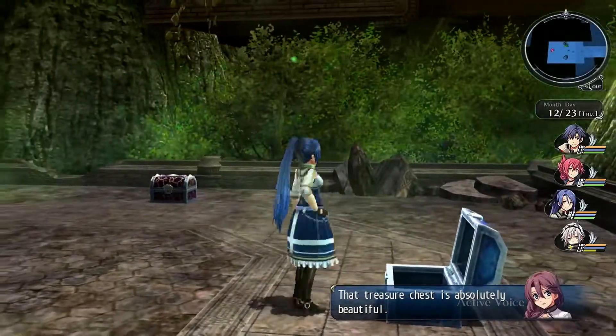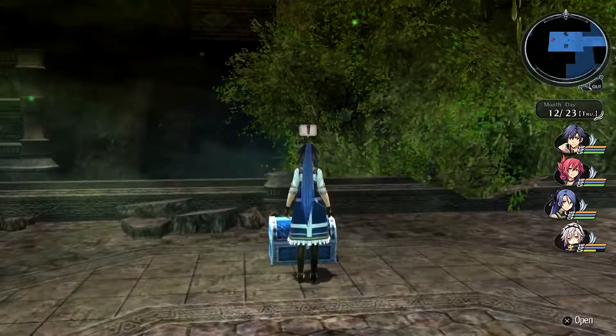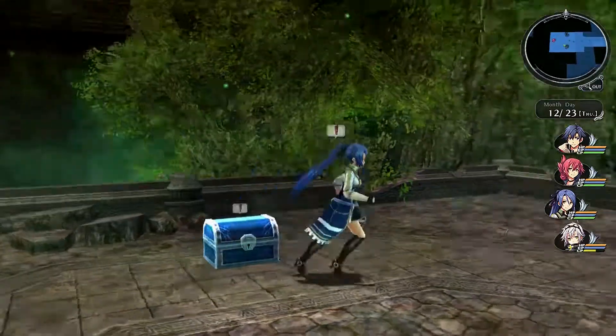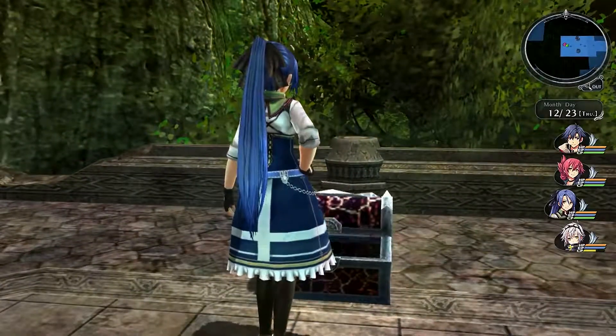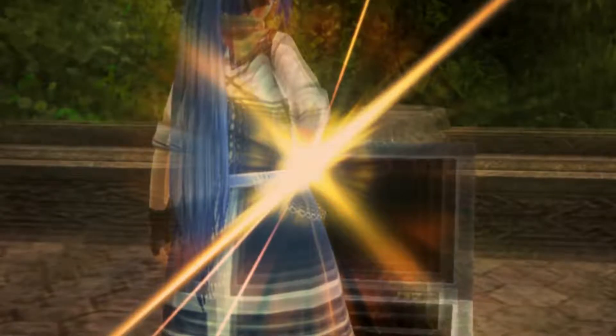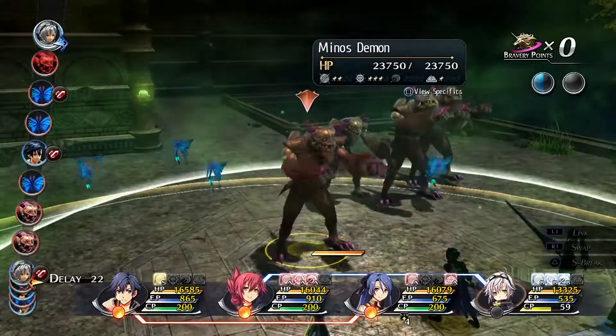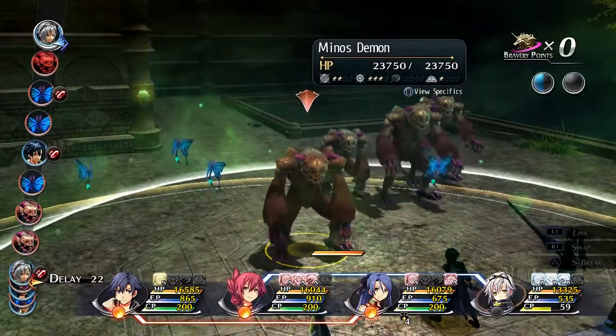That wasn't too hard, but geez. Shadow Brigade - talking about new S-Crafts. That treasure chest is absolutely beautiful. But I need to get Millium and Machias. I need to get out of the shrine and get them, geez. Let's get this over with. This doesn't look so much of a problem.